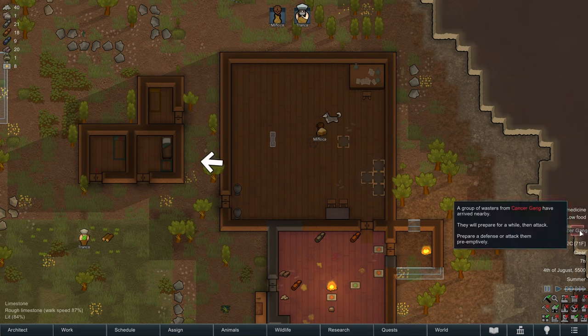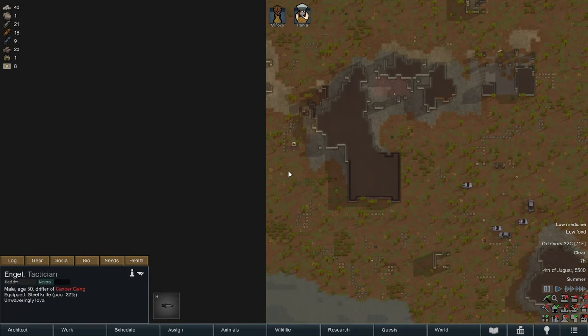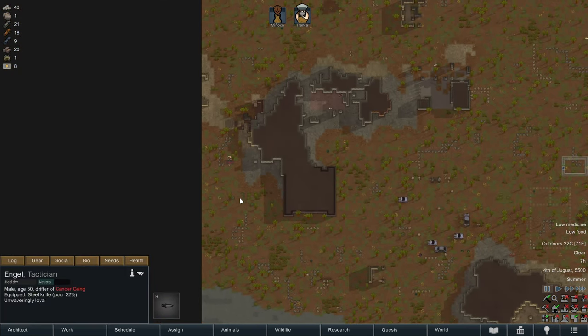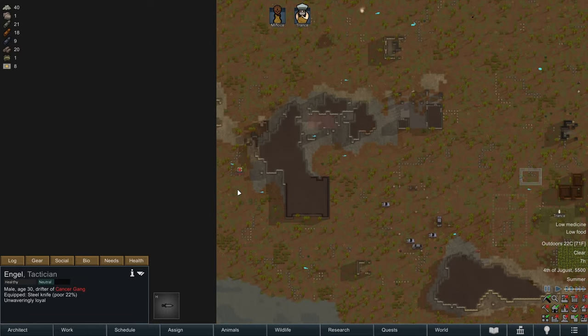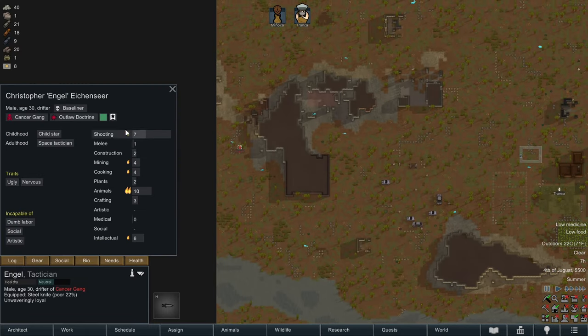Speaking of raids, we have another one from the Cancer Gang. They're sending one guy with a knife at us — that's not going to be too challenging. What does this guy look like? He's a baseliner. His traits: he's ugly, so people won't like him much, and he's nervous, so he's going to have more mental breaks.